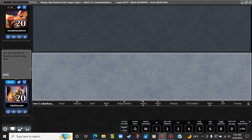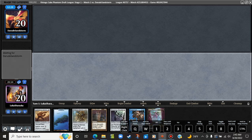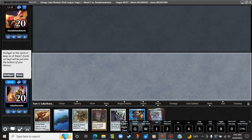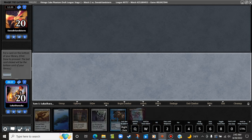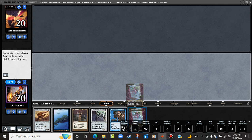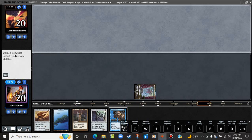It looks like we're going to go ahead and play first. Grim Monolith into nothing — not really what I'm looking to do. Lodestone Golem — Lodestone Golem is a pretty powerful effect against what they're doing. We're going to keep it and put Walking Ballista on the bottom. Play the Triome, pass the turn. Go ahead. We have turn one Library again. That's fine.